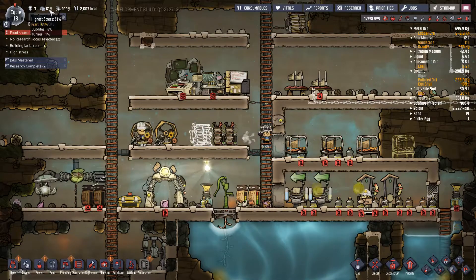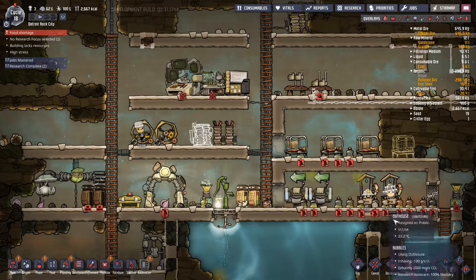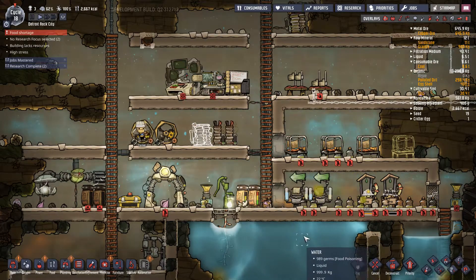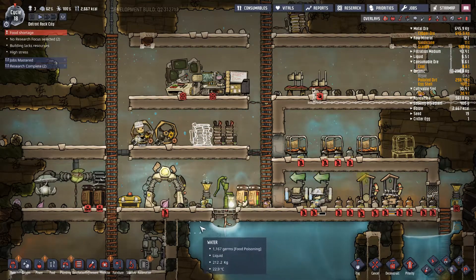The good news is Jean is de-stressing. The bad news is she's spending all of her time on the massage table and we're running out of food — so that is an issue.